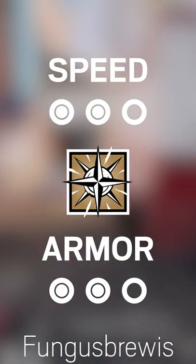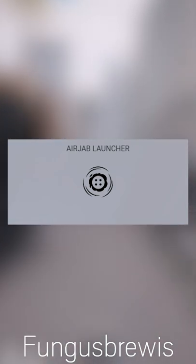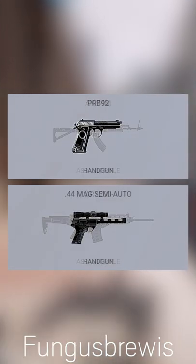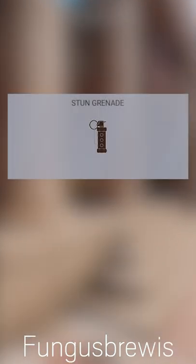Nomad is a 2-speed 2-armor attacker designed to stop enemy rotator flanks. Her gadget, the Airjab, is a mine that can be attached to walls and throws enemy players to the ground when triggered. She has a choice of two strong assault rifles with a trade-off of magazine size for extra damage and fire rate. She also has two strong handguns with a choice of flashbangs or breaching charges.